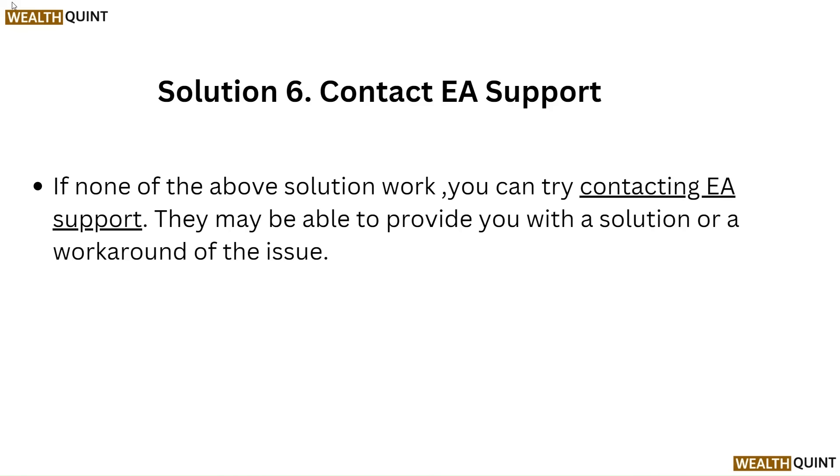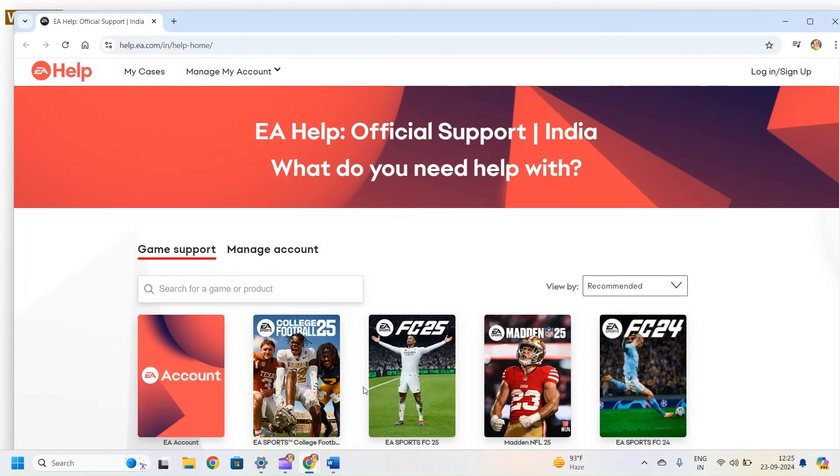Solution 6: Contact EA Support. If none of the above solutions work, you can try contacting EA Support. They may be able to provide you with a solution or a workaround for the issue.